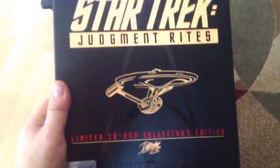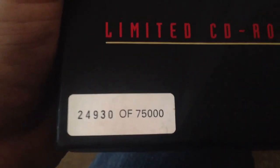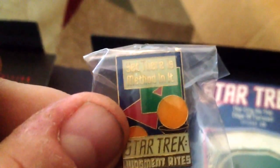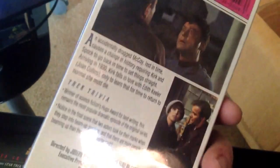Now this is Star Trek Judgment Rites, Limited CD-ROM Collector's Edition. This one is number 24,930 of 75,000. On the back is some of the stuff it includes. It comes with a little pin that says 'Yet there is method in it — Star Trek Judgment Rites,' and a VHS of 'The City on the Edge of Forever,' which is unopened and probably will remain so forever.